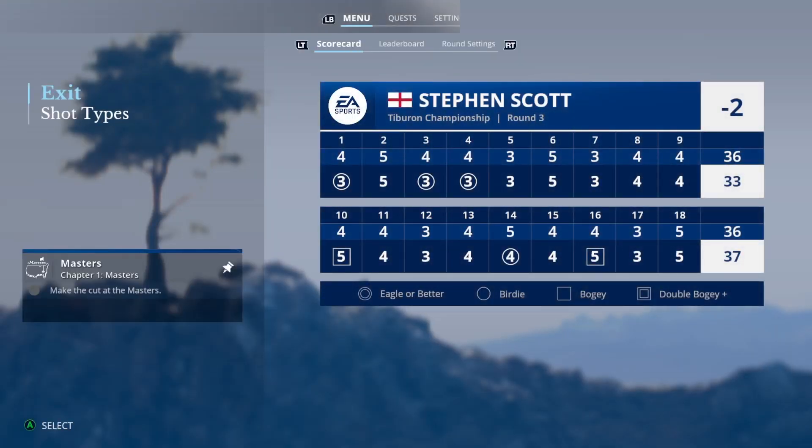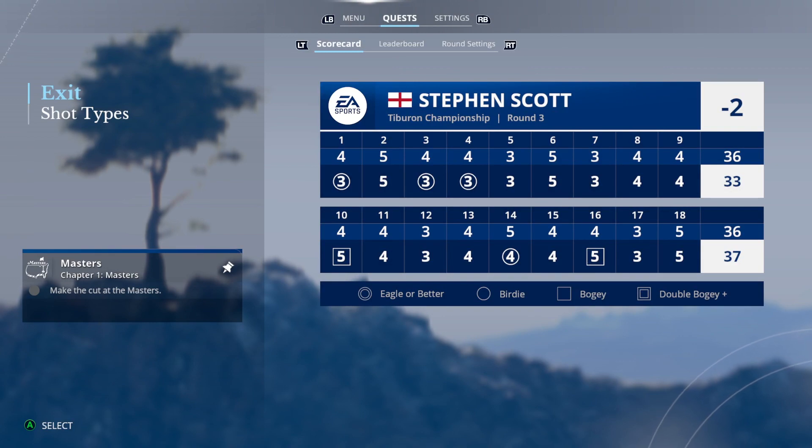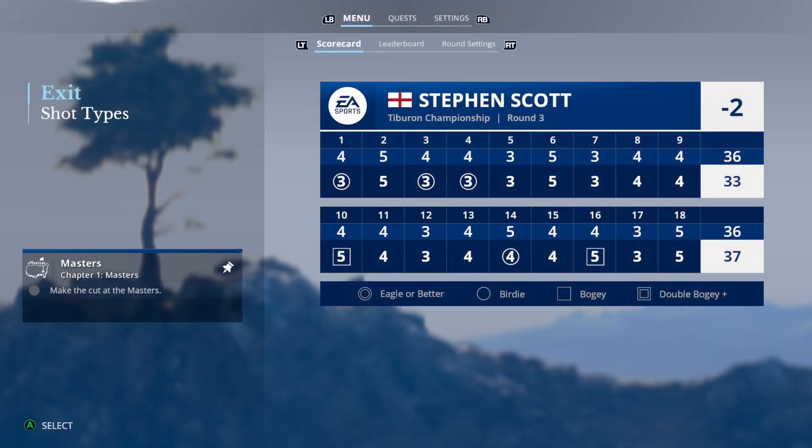They'll look up at that leaderboard and see they're still well back. But the goal really is to try and shoot back-to-back good rounds. If anything better than that, maybe the leader takes a stumble — you can't control that. But at least get out there tomorrow and shoot as low as you can. That's a wrap for all of us at EA Sports PGA Tour. Thanks for coming along — we'll see you next time on the Road to the Masters.